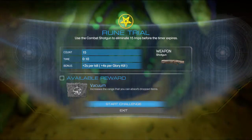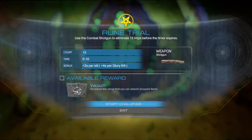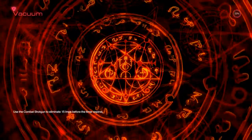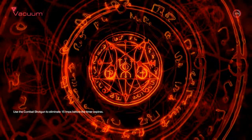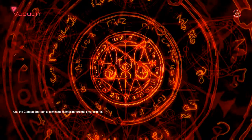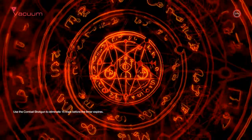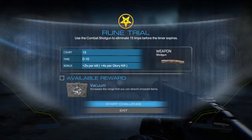Rune trial! Use the combat shotgun to eliminate 15 imps before the timer expires. Bonus: plus two seconds per kill, plus four seconds per glory kill. Gives you 10 seconds to start. My question is: does the glory kill count, or do you use glory kills to build time? My disk is lagging. The first run at this may just be practice because I don't exactly know how it works.